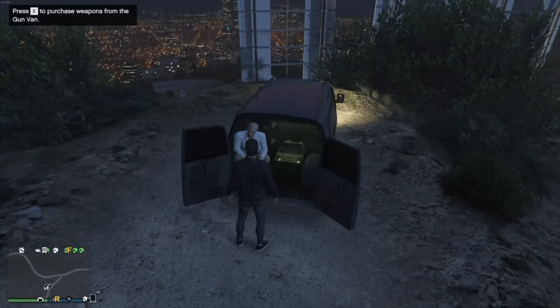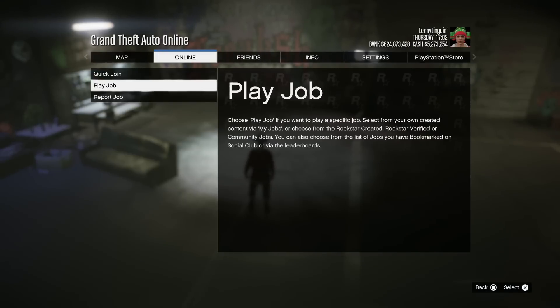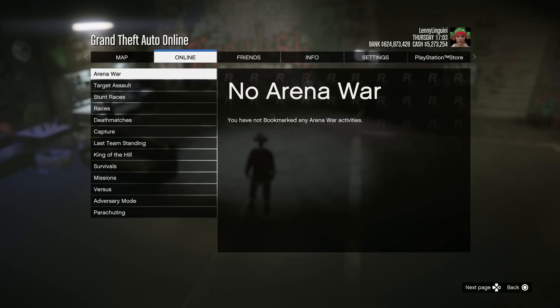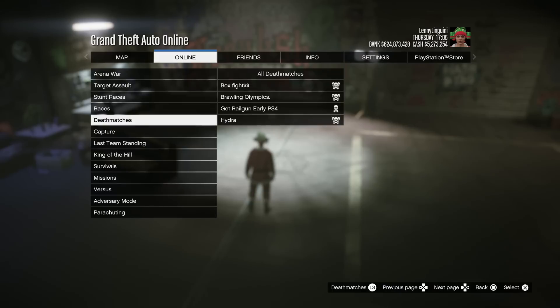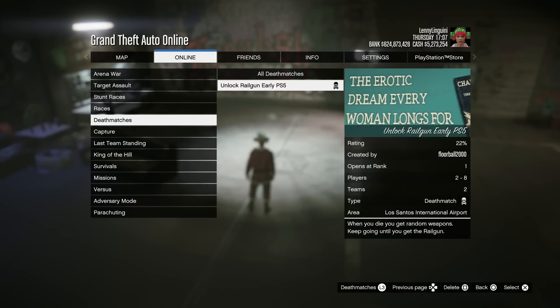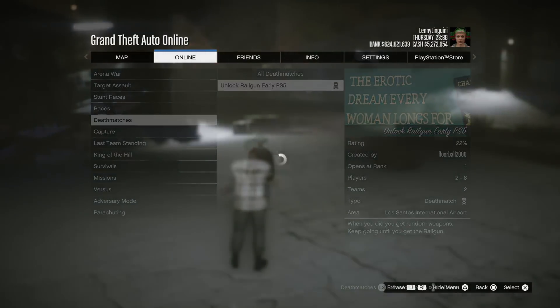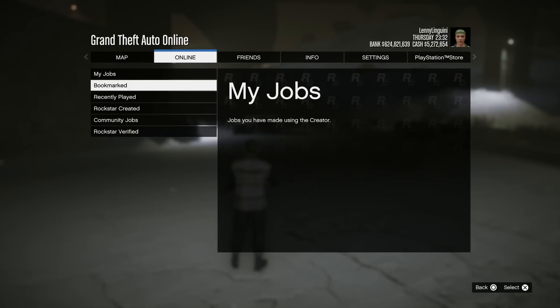You need to find the job for the system you're on — PC, Xbox, PS4, PS5 — and basically what you want to do is make sure you're logged into Social Club, then bookmark that job. Then make sure that your Social Club account is connected to your corresponding PlayStation, Xbox, or PC account.